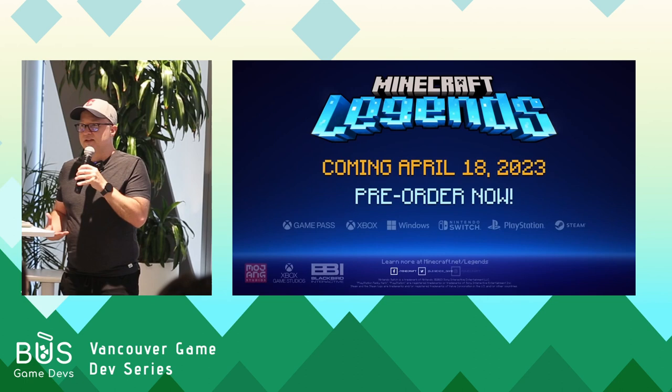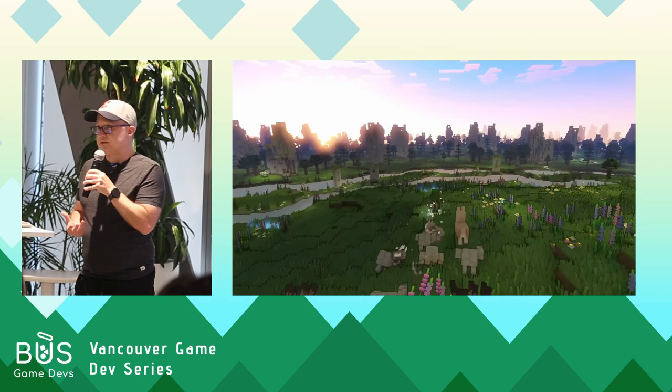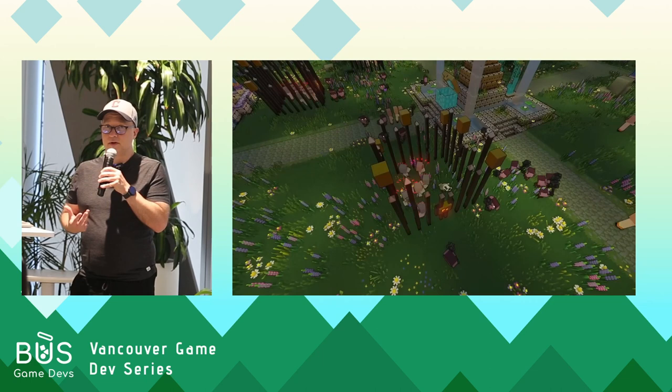Then you have the blocks. They're this universal icon — pretty much a core element of popular culture in many ways, the pixel-perfect blocks. So my first thought is: how are we going to do this? How are we going to create appealing animation within the constraints of this very well-known iconic style?